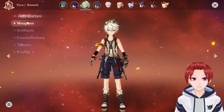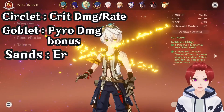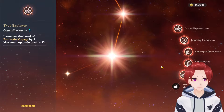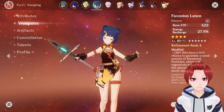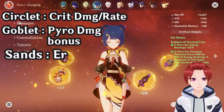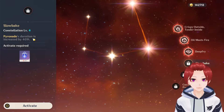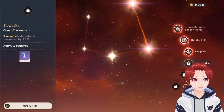I'm going to use some energy recharge with high base attack, and for the artifact set just go with Emblem of Severed Fate — that's very good enough. For constellations, C5 is recommended, just give her energy recharge, which is fine. C4 is more recommended because the burst duration is increased by 40%, which is very good.